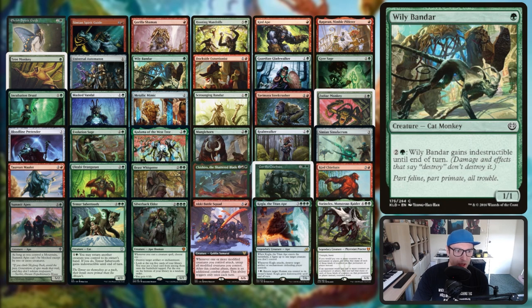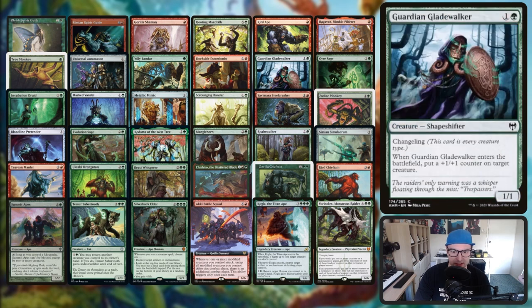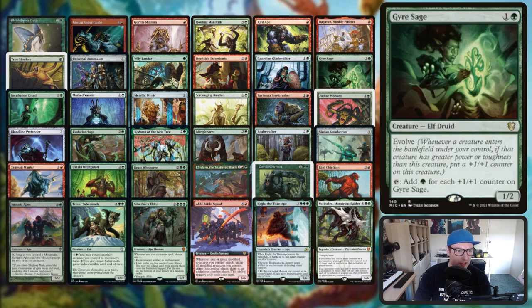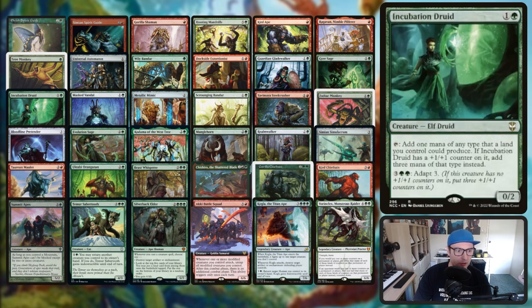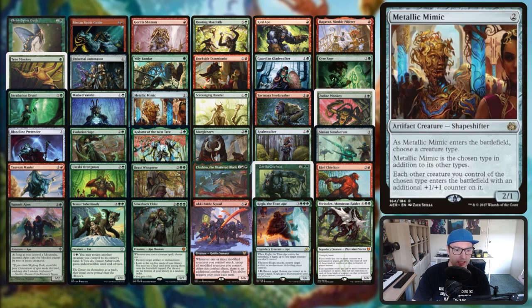Moving forward we've got Wily Bandar, it's a cat monkey that gains indestructible with an activated ability. Dockside Extortionist. Guardian Gladewalker, another changeling. Gaia Sage - as it gets bigger it's going to tap for more mana. Incubation Druid, a similar kind of effect. Mask Vandal - exile a creature card from your graveyard and destroy an artifact or enchantment. Metallic Mimic - you get to choose ape or monkey and it's also an artifact.